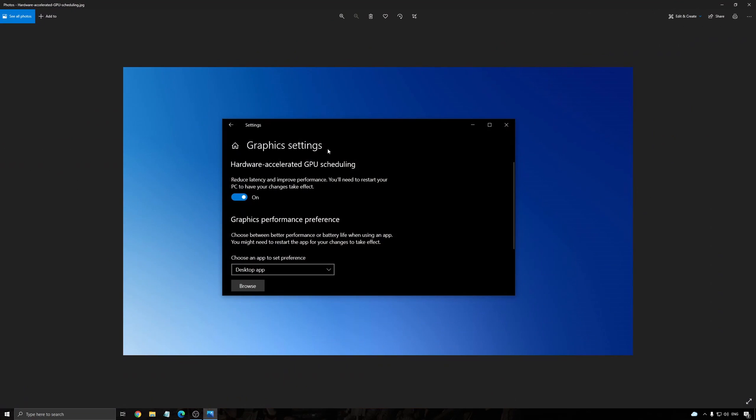I also recommend searching for graphics settings in your search bar. You will need an NVIDIA card 1000 series or more recent, and activate the Hardware Accelerated GPU Scheduling — put this one at On. For cards like the 1050, 1050 Ti, 1060, or 2060, you can expect a nice 3% boost in FPS. It really helps with bottleneck. For all other cards, I didn't see any difference.